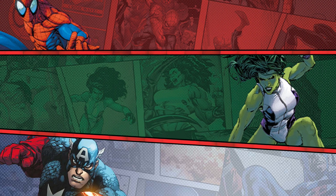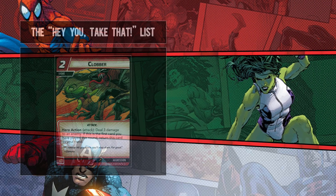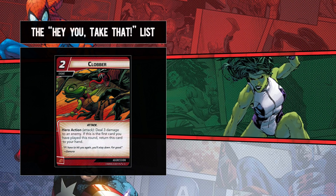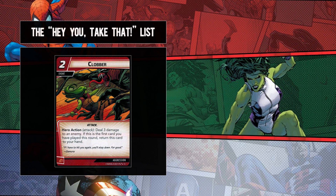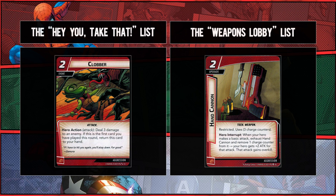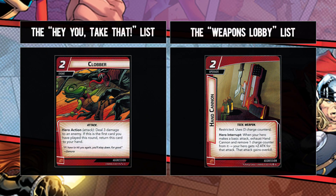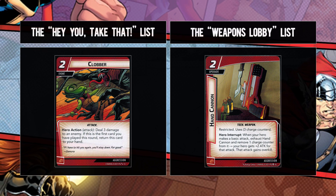So, to the themes, the decks, the lists of cards. In the blue corner we have the prototypical event-heavy deck, where direct damage cards are your best friend. And then in the red corner is the let's-wield-weapons-and-turn-our-identity-sideways-to-maximum-effect. Two quite diverse themes that both stay true to aggression.